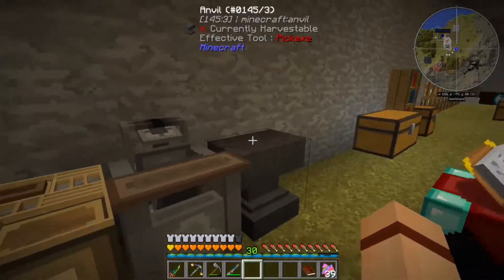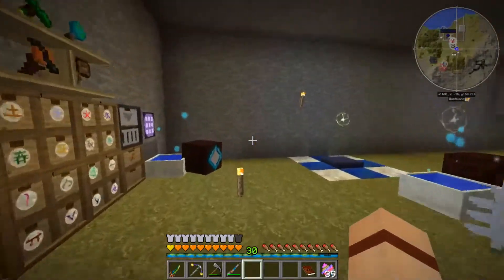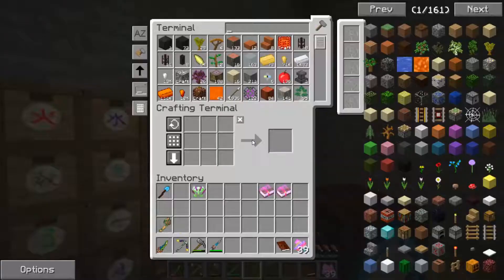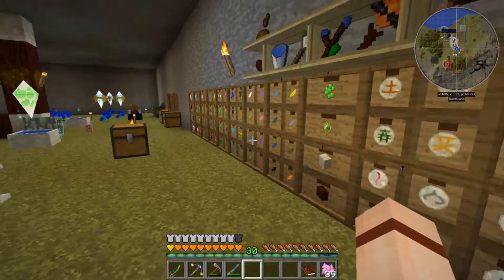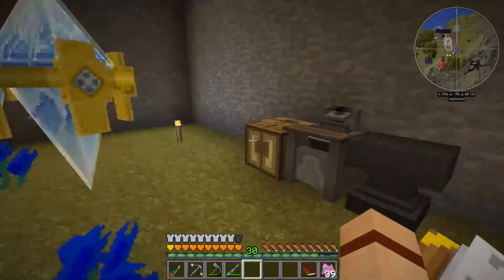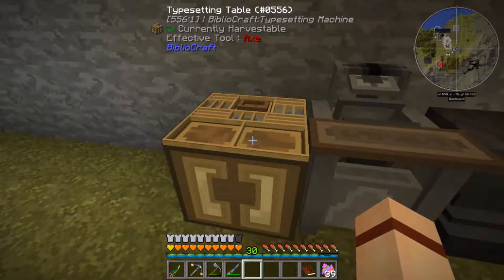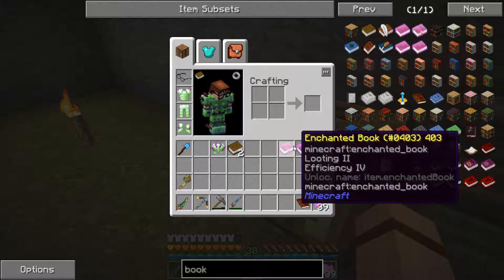I'm going to go ahead and show you how this works. Now I need to get myself a couple of empty books. Let me come over here and grab like two of them. I'll put the rest of those back. What I'm going to do is come here and take a book that you want. I'm going to do this looting and efficiency book. I've got the sharpness book as well — I want to put that on this sword here.